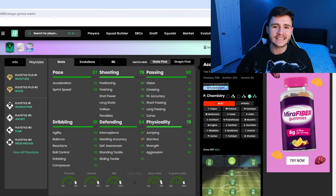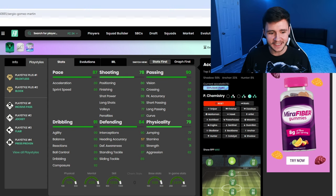If we jump on over to Footbill, boys, we can see that Sergio Gomez does have six different play styles. He has the Relentless and Block play style plus. And then he does also have the Incisive Pass, Jockey, Flare, and Press Proven. So a lot of really solid play styles.